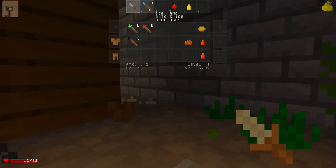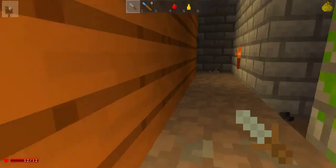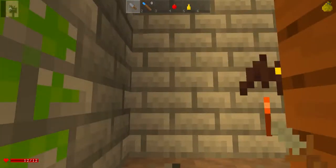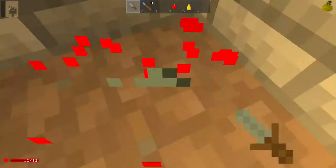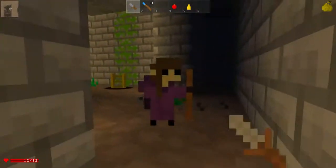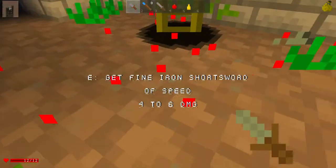I haven't found any better swords — that's actually surprising. That's running away from me, I wanna kill it cause it'll help me level up. There's no XP markers in this game, I can't find any. Oh, there's the exit. But you do level up — I find that rather odd.